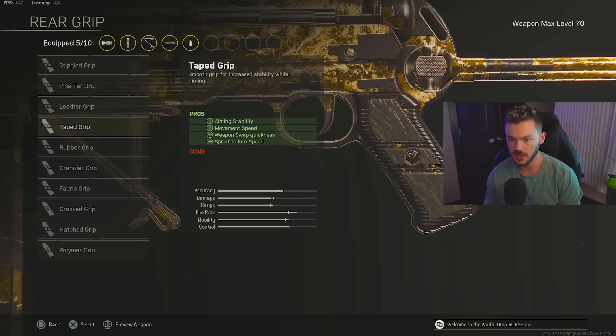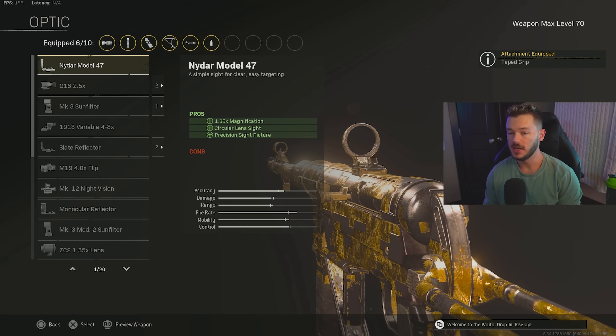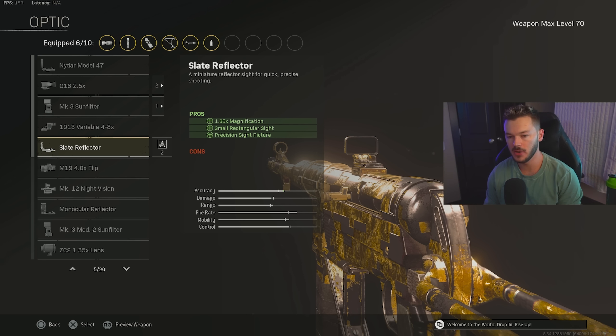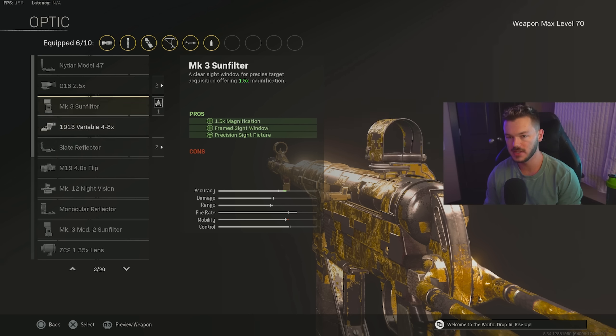For the rear grip, we're going with the Taped Grip — a maximum movement speed style grip that I really like on this gun. For the optic, my preference is to use the iron sights, specifically the Krausnick iron sights — they're super easy to use and I love them. You could also go for the Slate Reflector or the Nydar Model 47, but iron sights are the way I go.